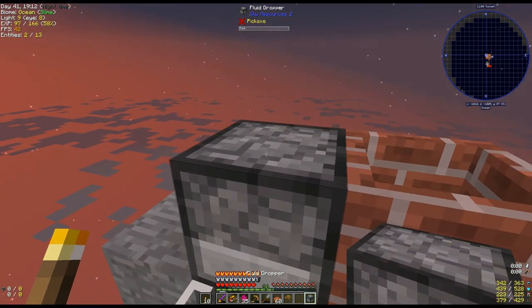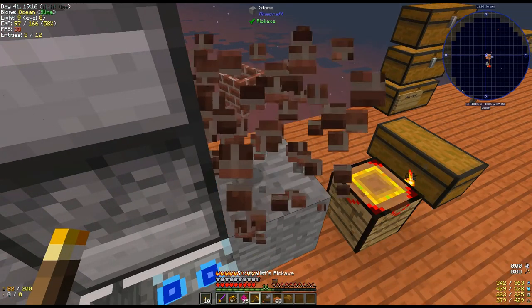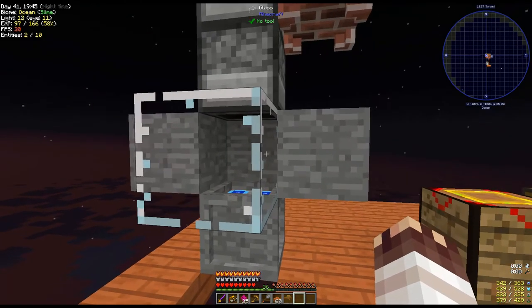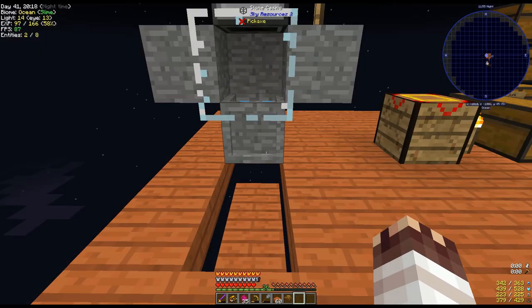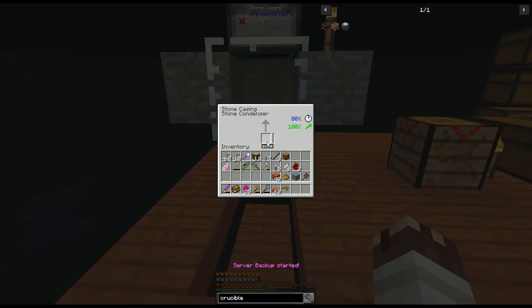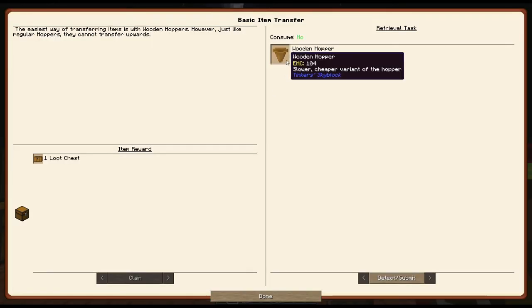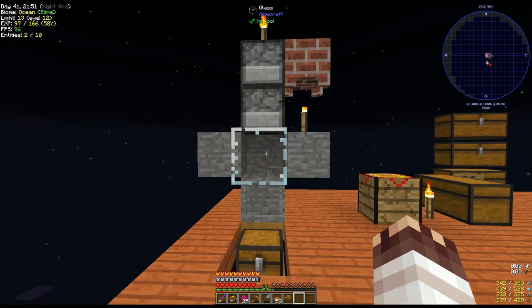I now see why the quest wants two fluid droppers, because I need a torch underneath this crucible. When I melt down crystal shards into this crucible, the fluid droppers will drop crystal fluid on top of this condenser. If you have an alchemical ore dust inside the condenser, the crystal fluid will get used up, and an ingot will be created. To collect that ingot, let's create a wooden hopper. Now we're ready to make metals.